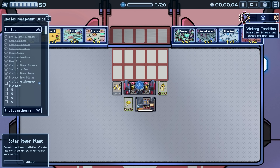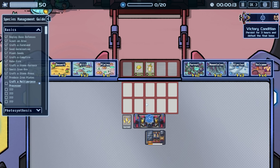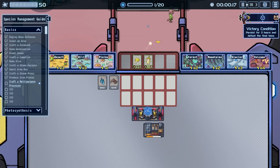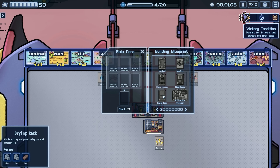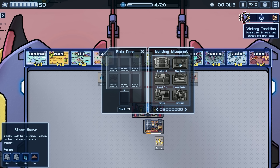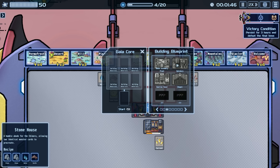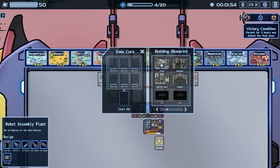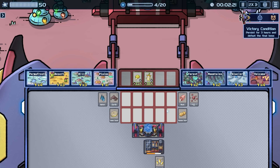We've got the basics down and have a rough idea of what's going on. Card pack — we'll get that. Put units out, get farms going. We also have the drying rack: simple drying equipment using natural evaporation. And the stone house: a humble abode for chimera, allowing two identical monster cards to procreate. The breeding lab is for different types. The robot assembly plant is the birthplace of auto machines — we need to actually build one.